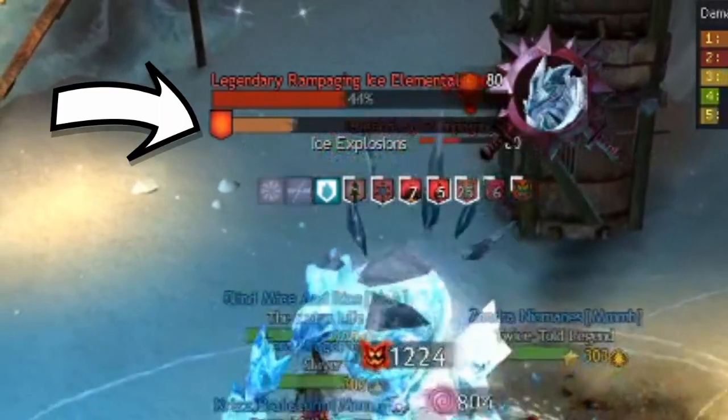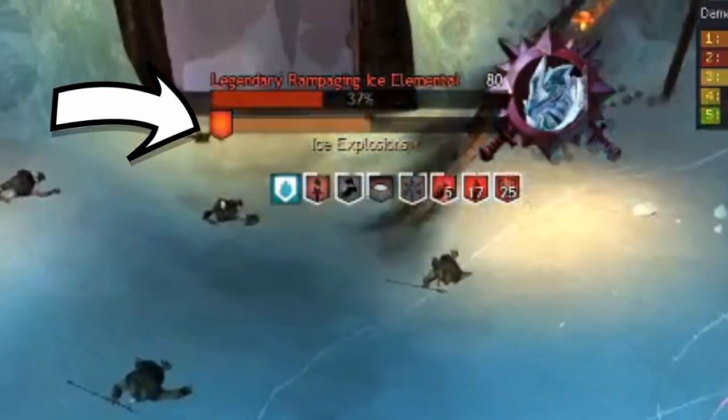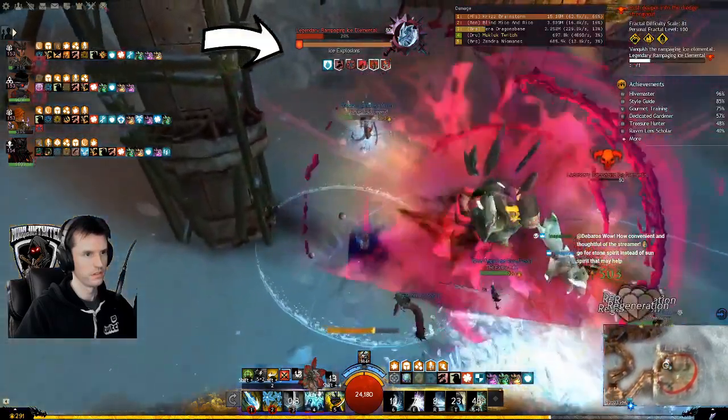And the final flavor: a brown bar. Similar to the gray bar, the brown bar signifies that the target is immune to all crowd control, but that it is recharging and it is about to turn teal again. It's telling you to get ready, but don't waste your CC skills yet.